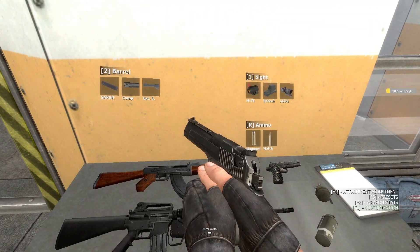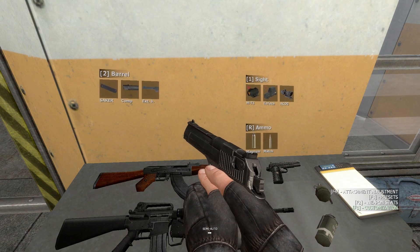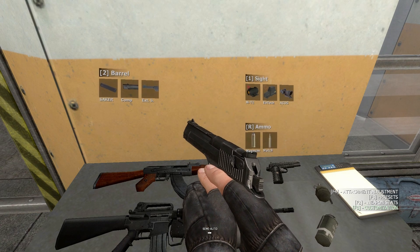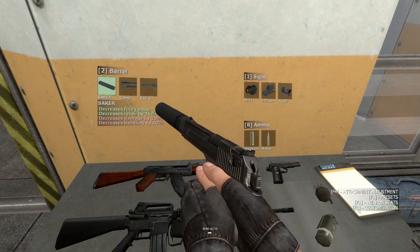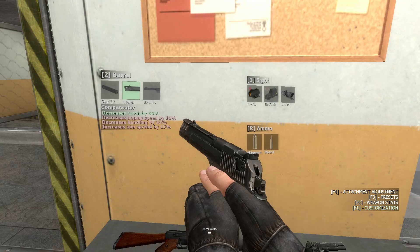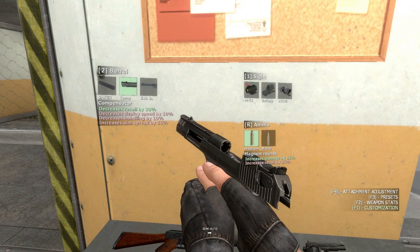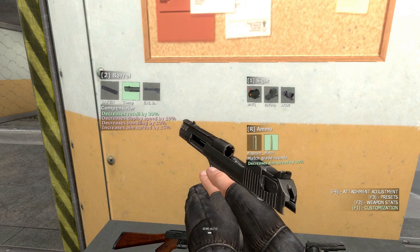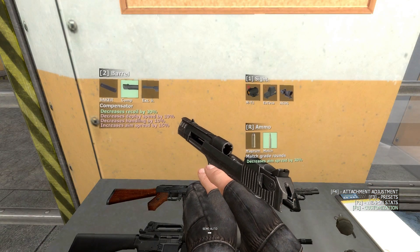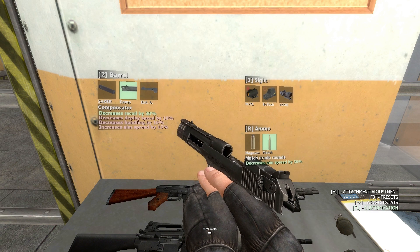Right here we've got the classic Desert Eagle. We've got a few options — a sight, but I don't think we need one, it looks a bit ugly. We're going to want a barrel change though. There's a silencer option, but not on a Desert Eagle. You can choose from different ammo as well — there's one that increases damage and one that increases aim speed. I'm pretty happy with the loadout of this Desert Eagle.